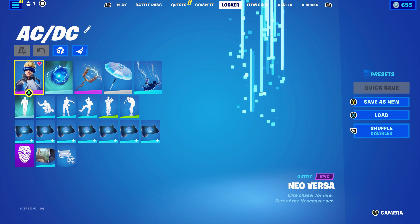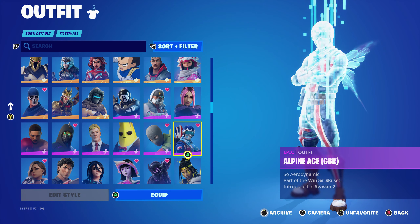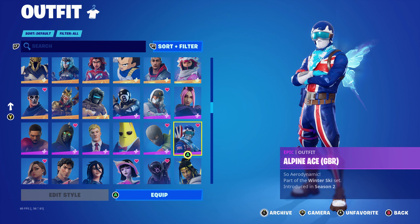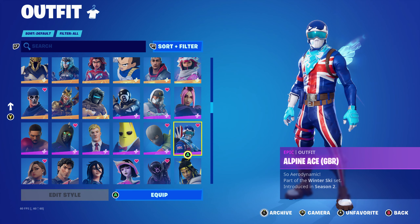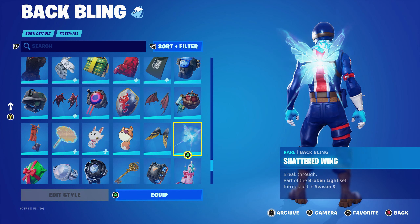Let's move on to the next combo. For this one I'm using the Alpine Ace skin — I'm using the Great Britain design. Any nationality or team variant works very nicely. You can use any of the skins in the winter ski sets — the male Alpine Ace or the female version — anyone that's blue-themed would work nicely, but I've got the Great Britain style.